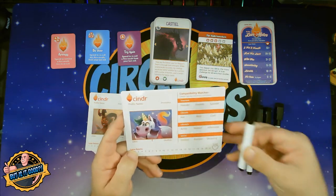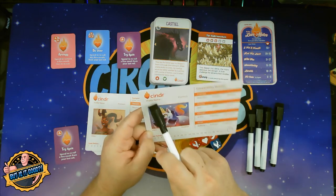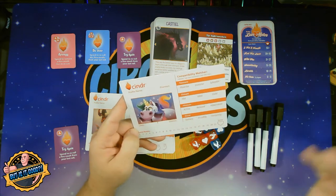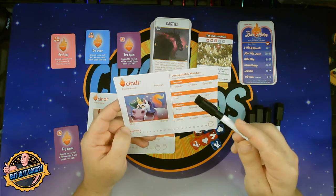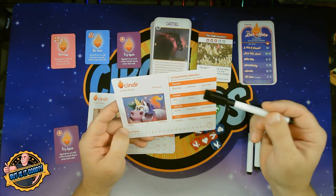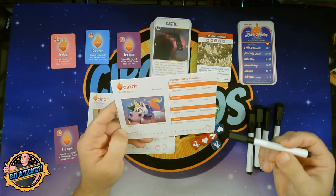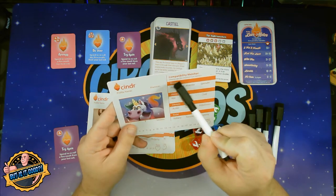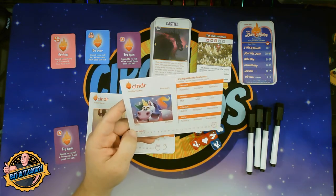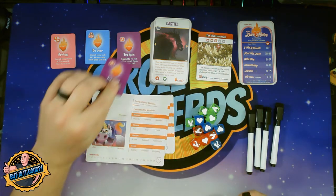You're going to take one profile card as well as a marker and one try again card. On this profile card you're going to put your name — whatever name you want your character to be — pronoun, likes, and dislikes. This means nothing for the game; it's all just flavor. Then over here you're going to select one selection for each of these categories. You have to do one per row with a maximum of two per column. For example, I could do one here and one here, but then I couldn't do any more in that column — I'd have to choose another column. Down here is where you're going to keep track of your score once you start scoring.